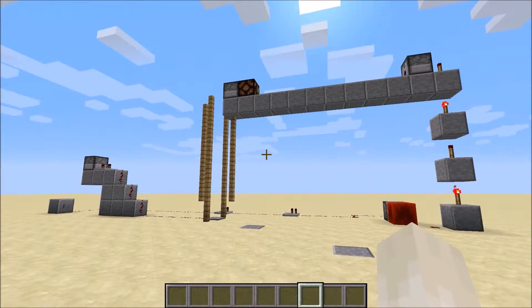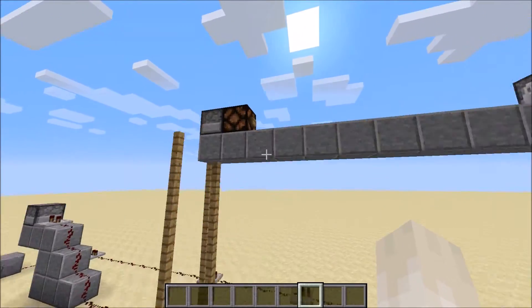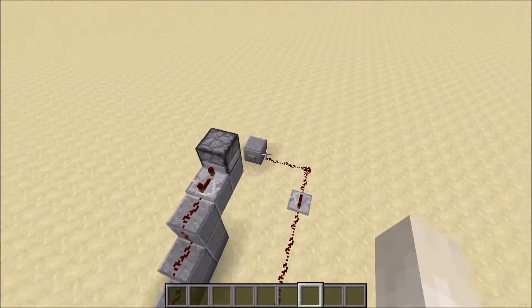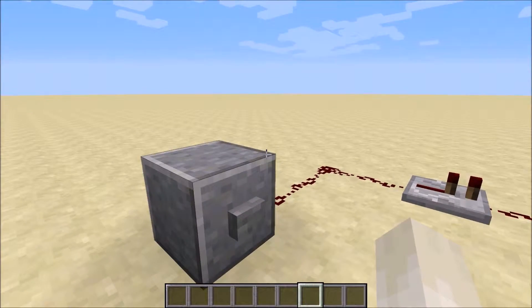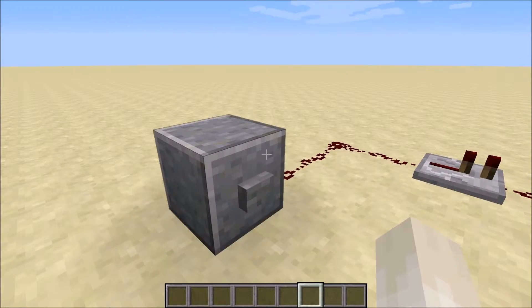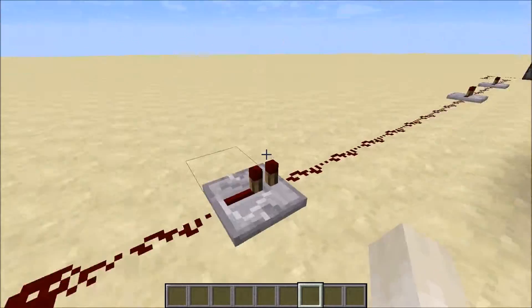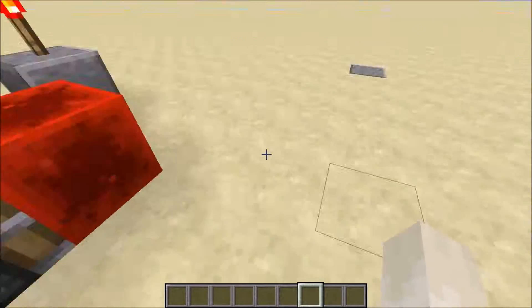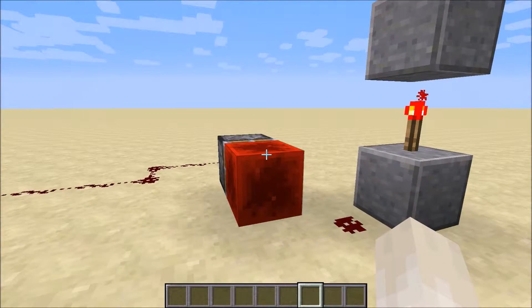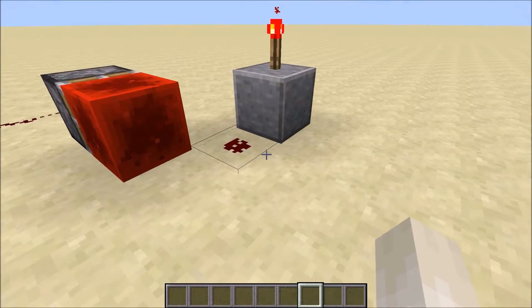If you want to know what this amazing redstone device is behind me, it's a very easy device to build, and it's a very fancy way of dispensing some lava all over myself. I'm going to press this button — I don't want to click it because I am in creative mode right now — and pressing that button will send a redstone current all the way over to this sticky piston, which will move this block of redstone right there, and it'll activate this little bit of redstone right here.